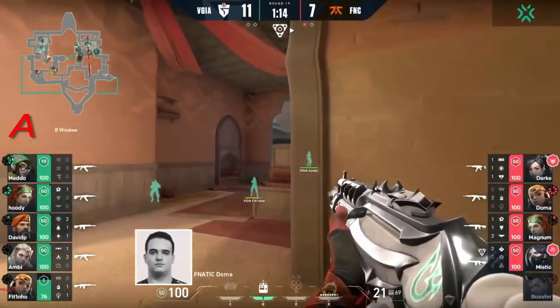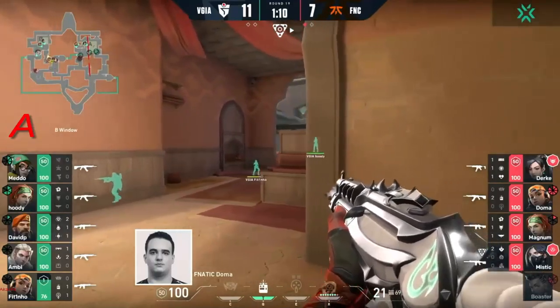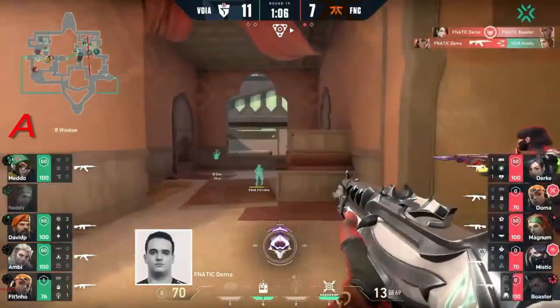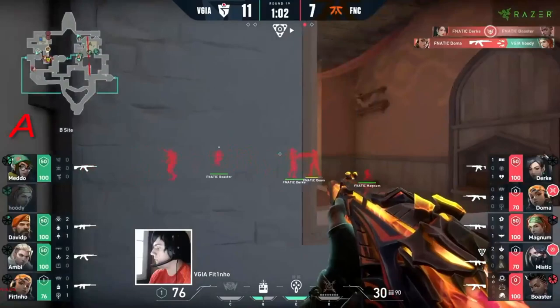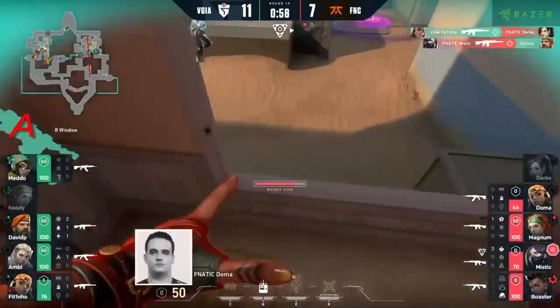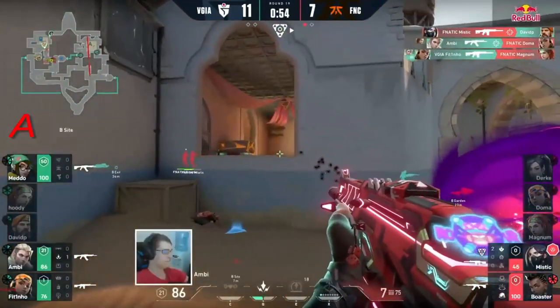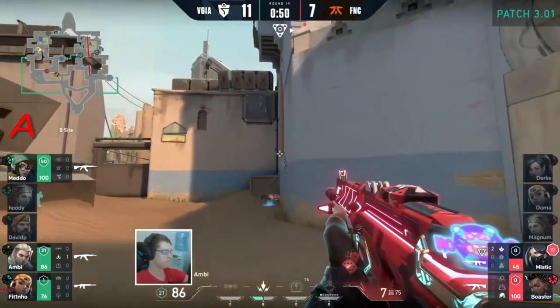Mystic combines again with Magnum to get themselves a second opener. This A-site is looking pretty tough to hold. A double shock dart kill - okay, Ambi, those lineups. That's not the typical double because it's a double-double - two kills with one shock dart, absolutely ridiculous. And then he even connects onto Mystic with the Hunter's Fury. Boaster is coming out, and he's dead to rights. Doma needs to try and find some sort of trade hoping he's given an angle.